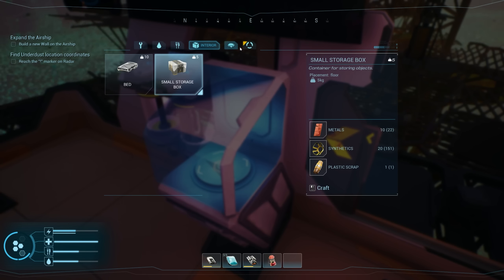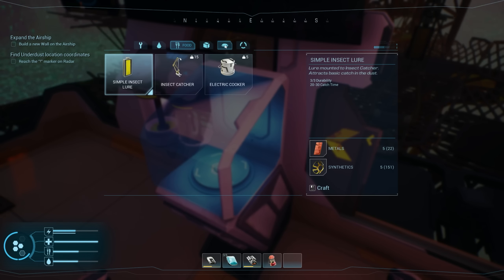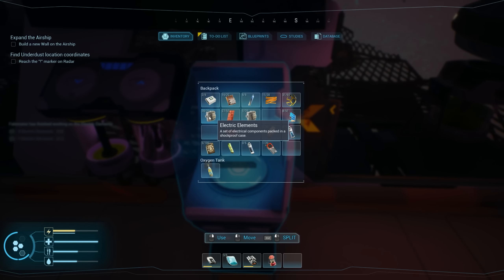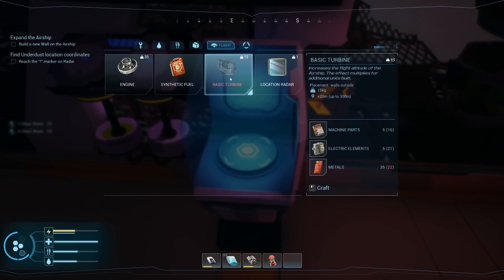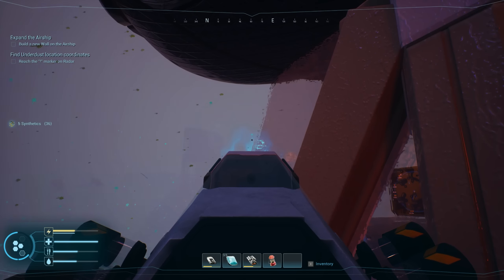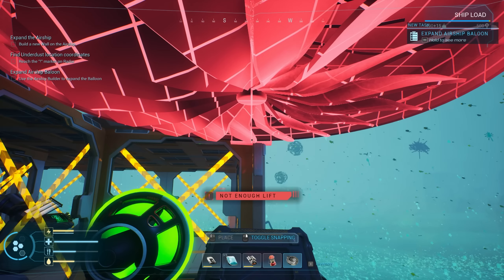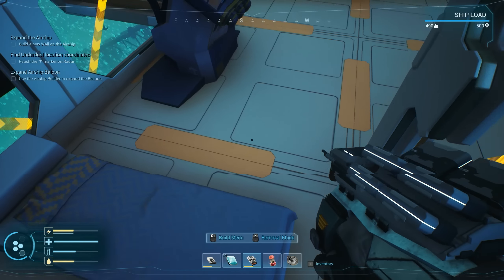We can make electric elements out of synthetics and copper. In order to make another wind turbine I need a few of those. Let's see if crafting another one increases the weight limit. I just realized I'm making five at a time — I made a lot of elements right there. I need to pay attention when it says that. So if I throw another basic turbine on here, will that give us more lift?